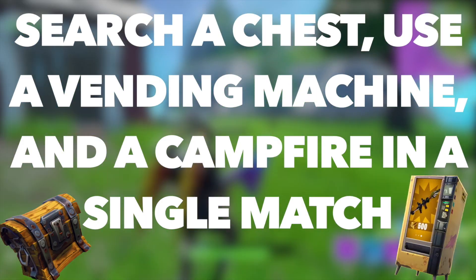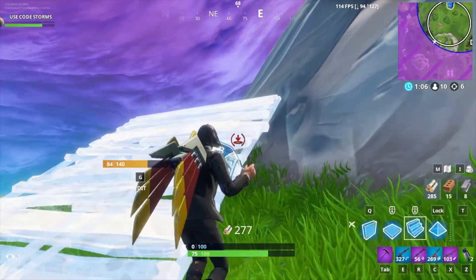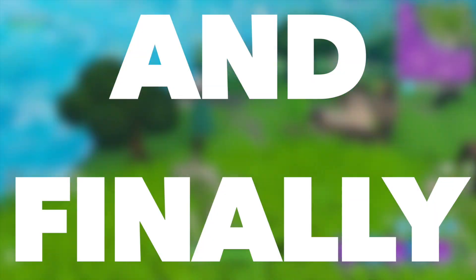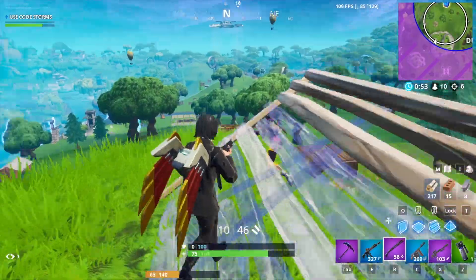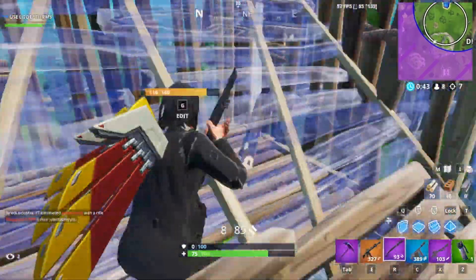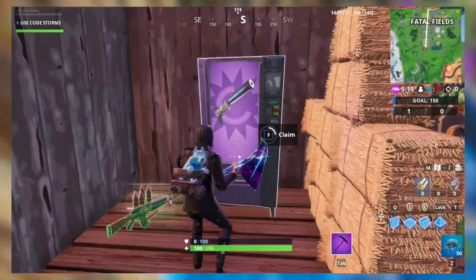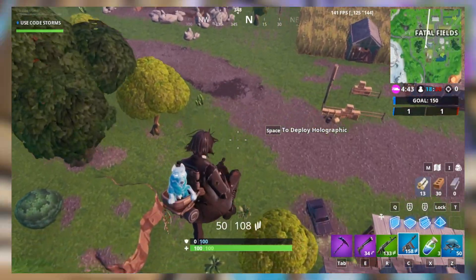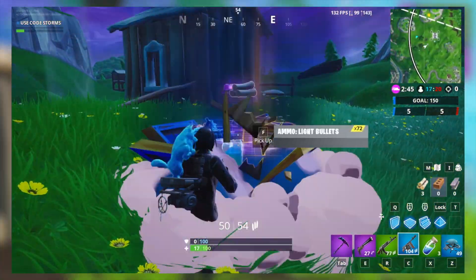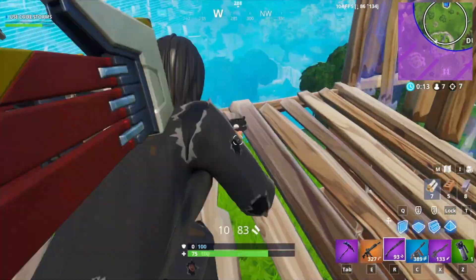The sixth challenge is to search a chest, use a vending machine, and use a campfire in a single match, rewarding 10 Battle Pass Stars. Chests are easy to find almost anywhere. On screen now you can see all vending machine spawn locations. For campfires, you need some luck, but they do spawn frequently in supply drops. I recommend Team Rumble, where supply drops often appear early near the center. Land at a location with a vending machine like Fatal Fields — get the vending machine first, then search a chest, then die, respawn, and fly between supply drops to find a campfire.